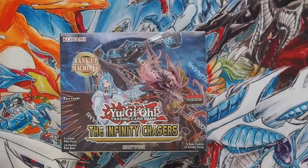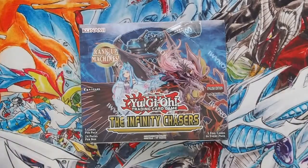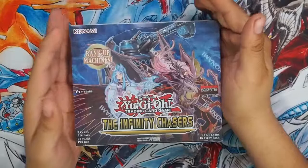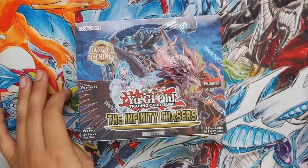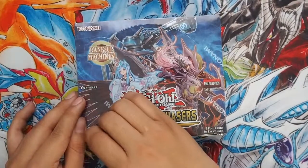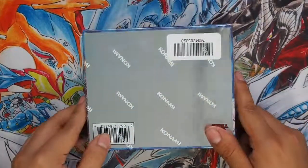Hey everybody, this is Screw Nails and today I'm going to be opening up one box of Infinity Chasers. I already heard bad things about the box - I heard that there's a lot of people who got short prints of certain cards, so we're going to go in and open this thing. I'm trying to make Witchcrafters and I'm pretty sure I'm going to trade off or sell all the other deck archetypes that I don't really want. Without further ado, let's just bust this thing open - and it's an official Konami, so don't think that it's not.